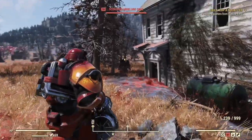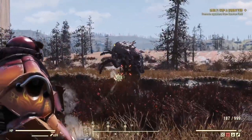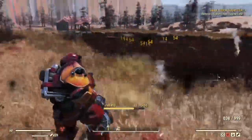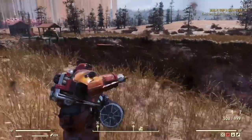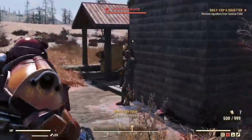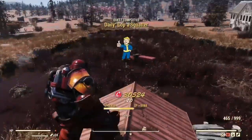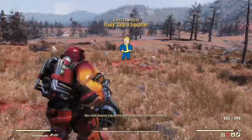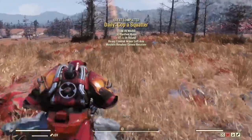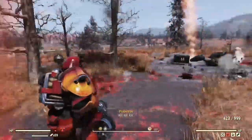Taking down a Scorch Mirelurk King — it's going to go down fast because we have the Prime Receiver. Dropping the Queen with no issue, no problems. Reloading the minigun. There's also a Blood Eagle and we do a couple of shots — really nice. We've got a random encounter with a couple of robots guarding a government airdrop, which is not an issue for this minigun. Really good minigun.